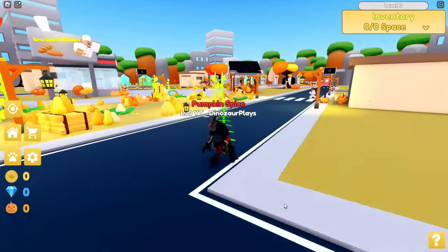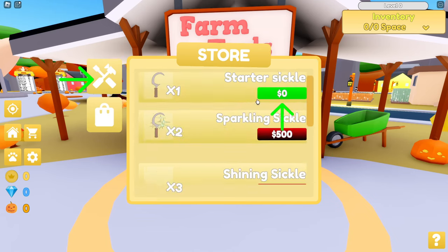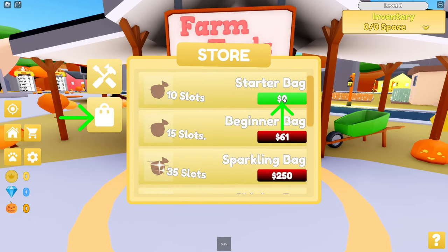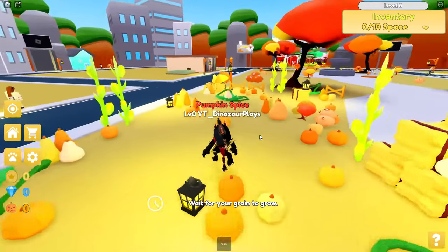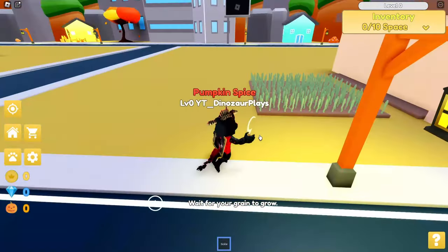Let's get used to some equipment while we wait. Equipment — farm tools — starter sickle and starter bag. Wait for your grain to grow. And I got a sickle. That's cool. And I got my little bag.